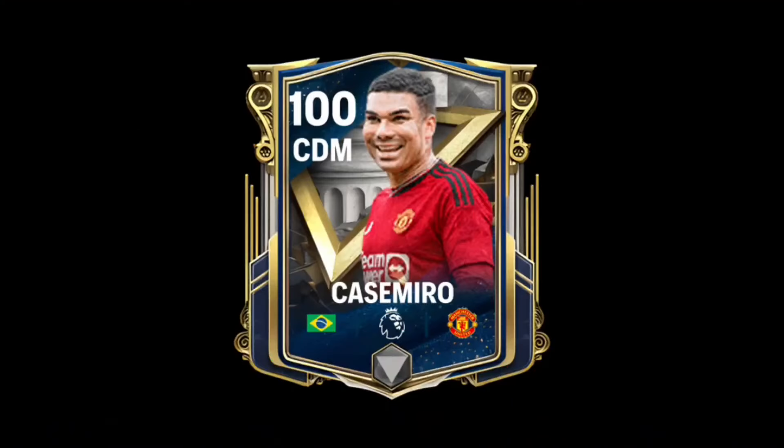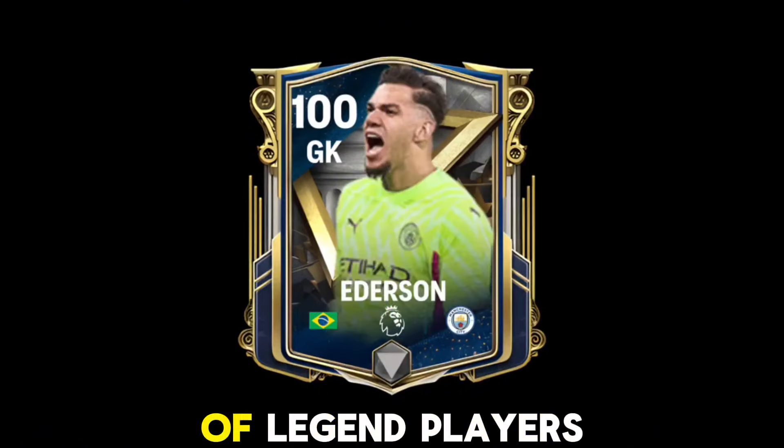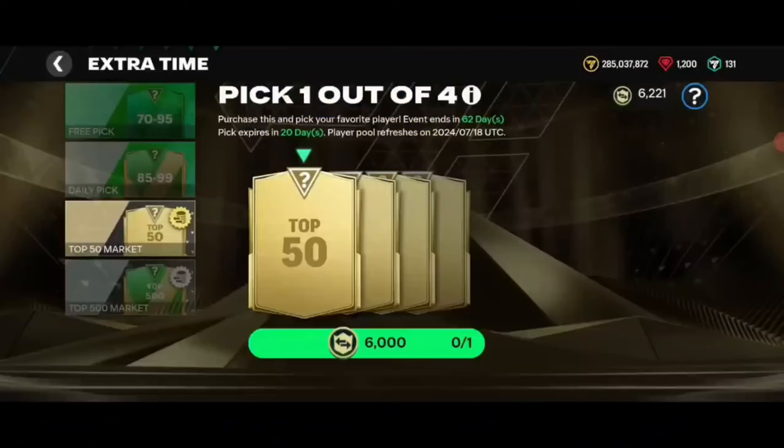Special thanks to FC Mobile Form for the card art. As per the leak, we will also be seeing three more Hall of Legends players: Casimiro, Edison, and Zeko. Now let's shift our focus to the top 50 and top 500 market pick token exchange.